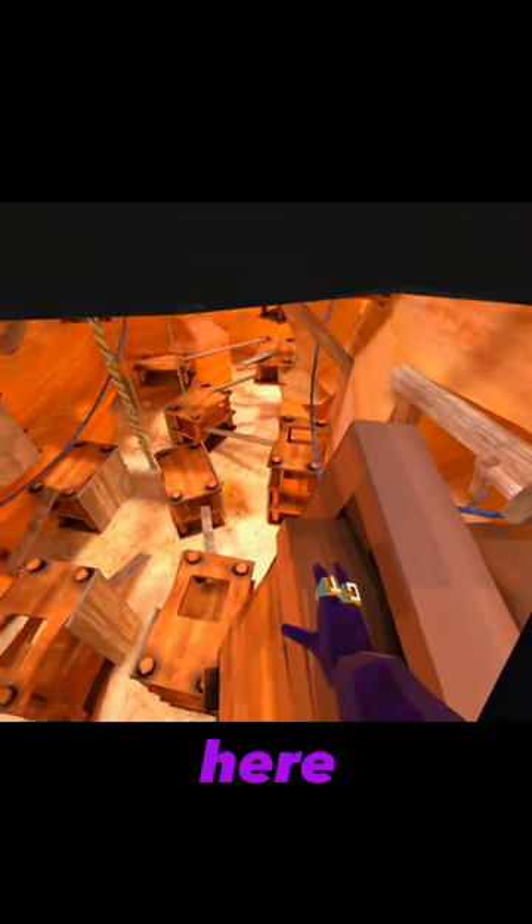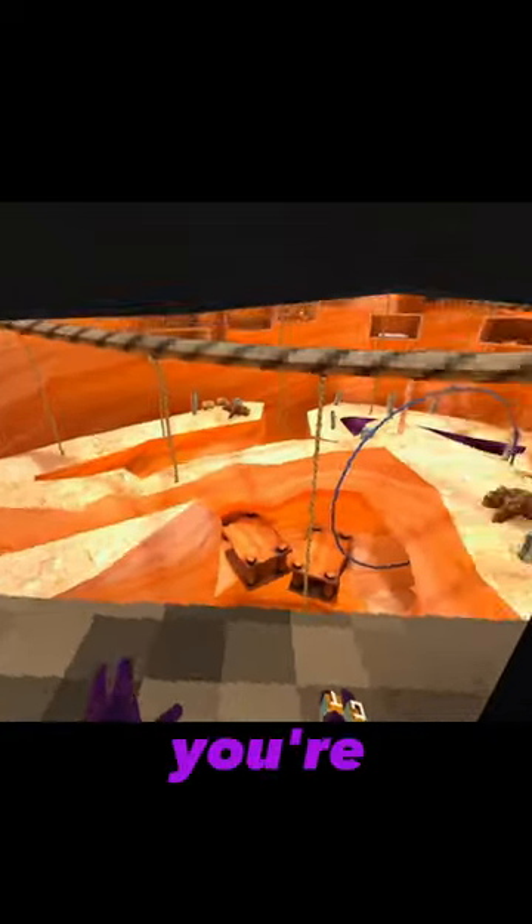Once you're here, you're going to want to learn how to do this. You jump from here up to this little knob right here. Once you're here, you're going to want to jump from here to here, and you're going to want to fly through this gap.